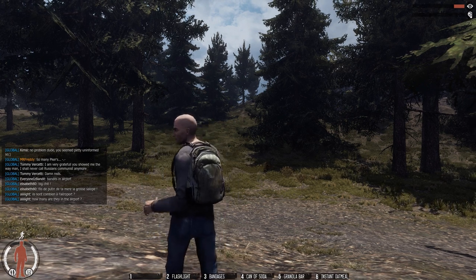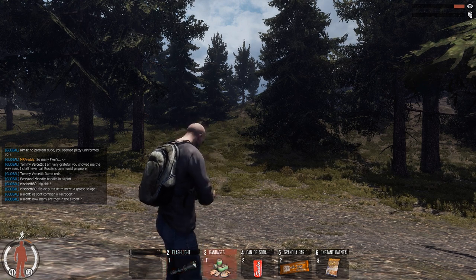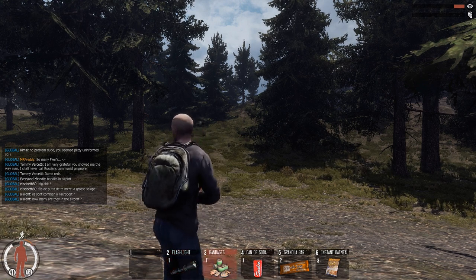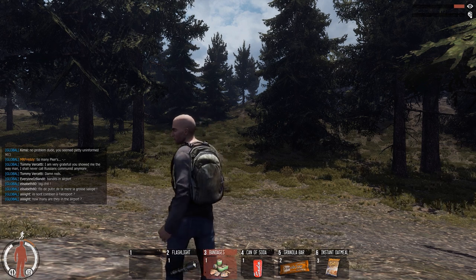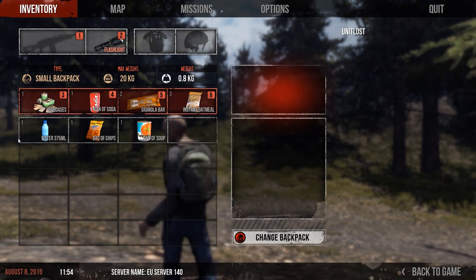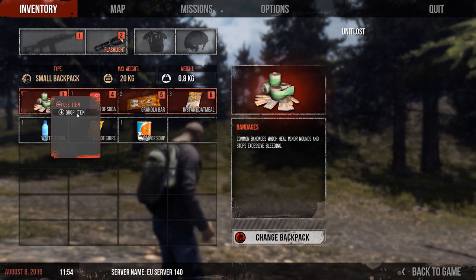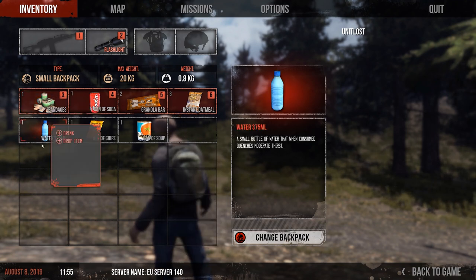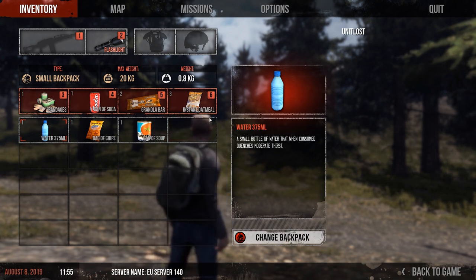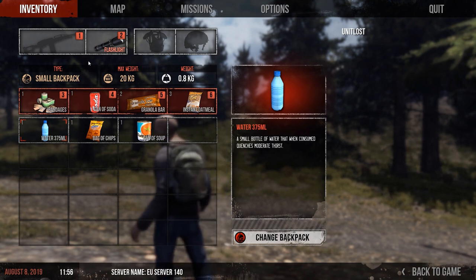When you load into the game, this is one of my other characters as I've just ran out of town. I've picked up instant oatmeal. You can see I've got a flashlight, bandages, can of soda and a granola bar — that's what everybody starts with — plus I've added instant oatmeal. If you press I you can open the inventory and look at your stuff. You can chuck it on the floor, you can drink it. The bandages are a little bit different than in DayZ where you use them to stop bleeding and eat food to heal.